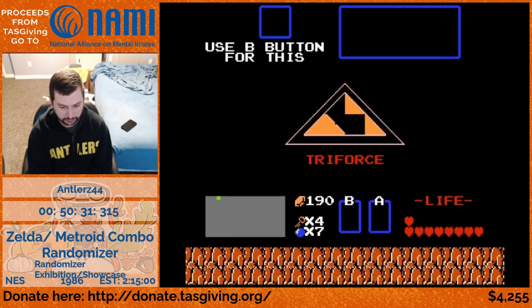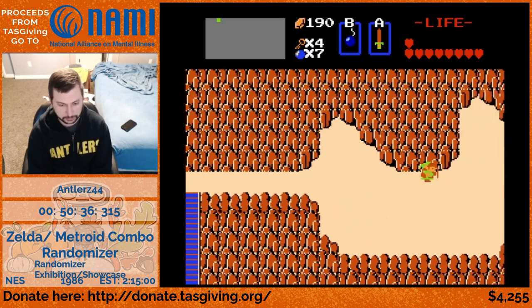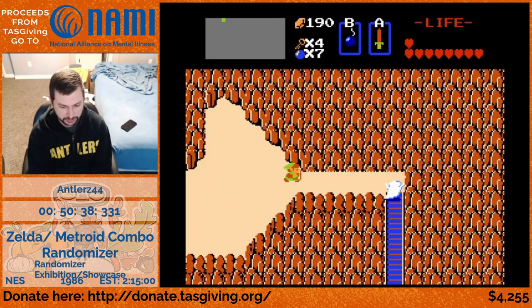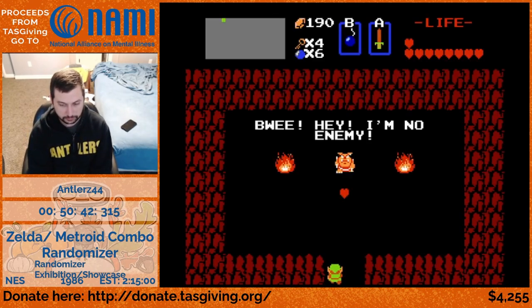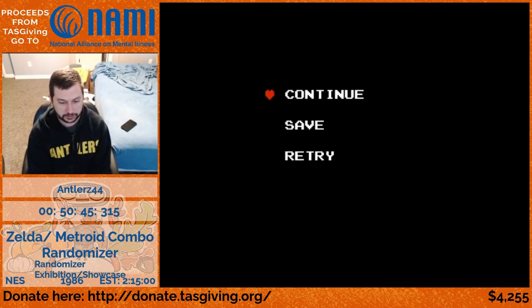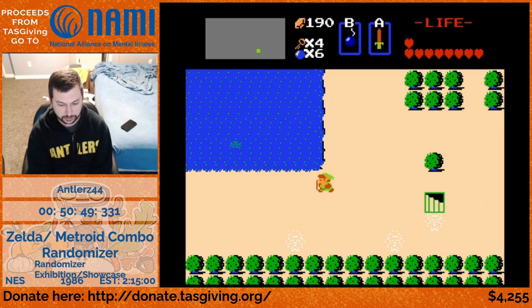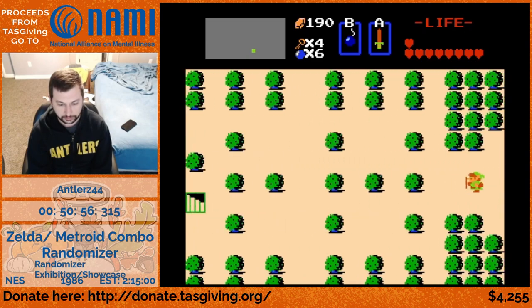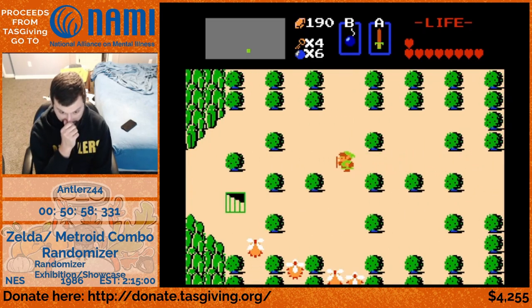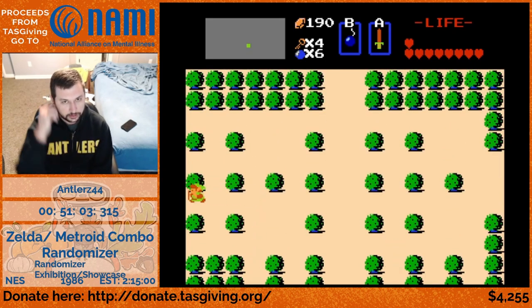Now we have one, two, three, four Triforces - four of the seven that we need. We're getting our own Triforces. We really just need stuff in Metroid. We're going to go back to start and head over to level five to pick up the ladder, then do level four, then go back to level six, then back to level eight. It's unfortunate that level eight is buried so deep in level six.